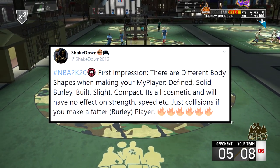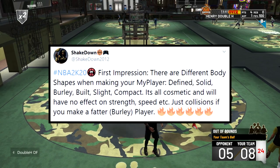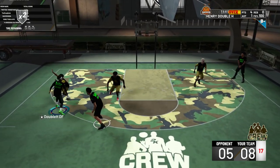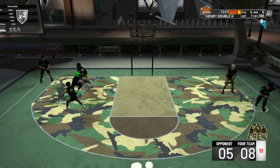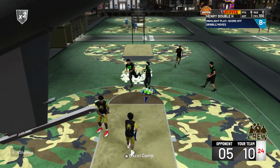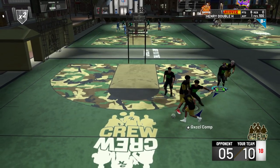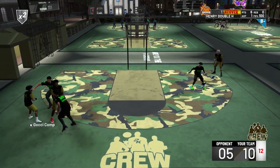Shakedown says there are different body shapes when making your MyPlayer: defined, solid, slight, compact. It's all cosmetic and will have no effect on strength, speed, etc. — just collisions. They had this in 2K16 and now they're bringing it back with more options. Hollywood said making a sim build similar to someone else is going to be very hard — the amount you can customize is incomparable to other 2Ks. They are completely revamping the MyPlayer archetype system.